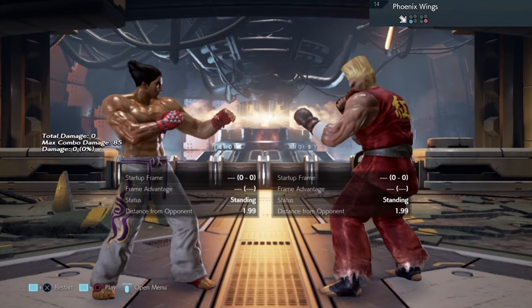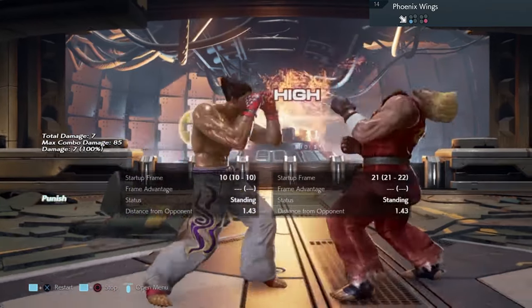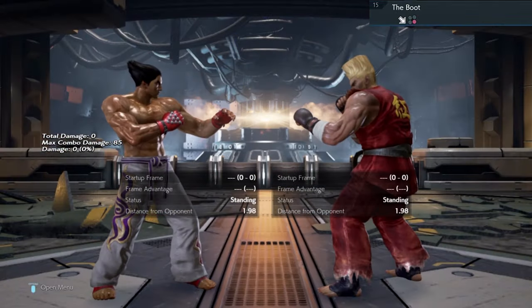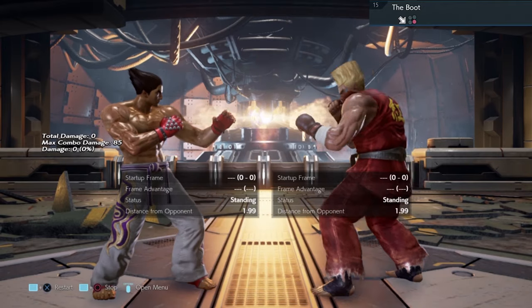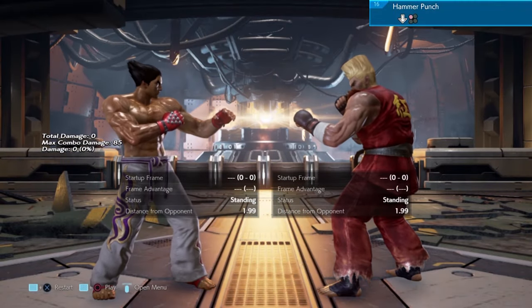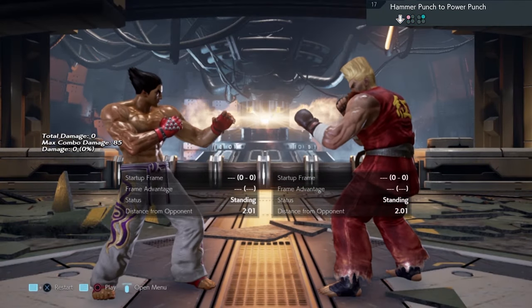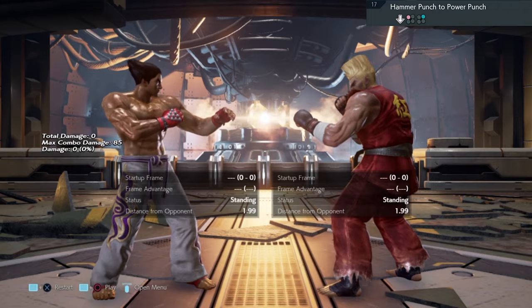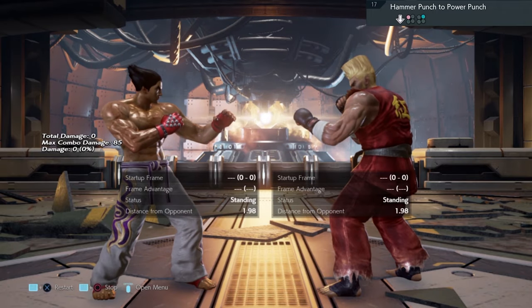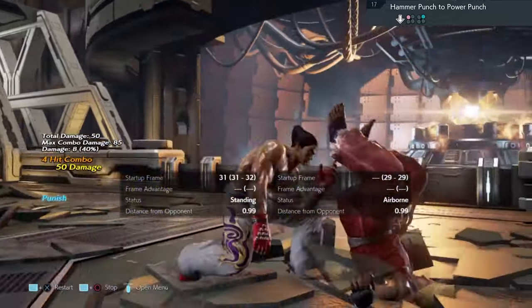Move number 14 is a 1-1-2 punishment. The boot is safe, leave it alone. Hammer punch is safe, leave it alone. Move number 17 can be sidestepped in either direction after the first hit and followed up with a combo.